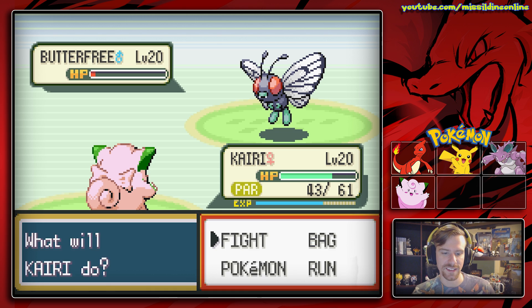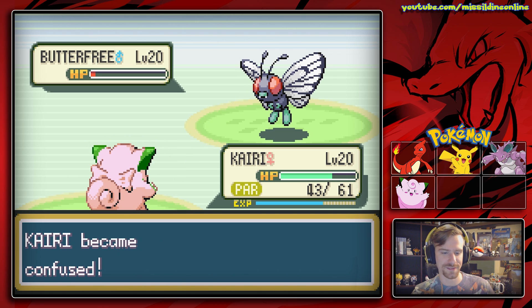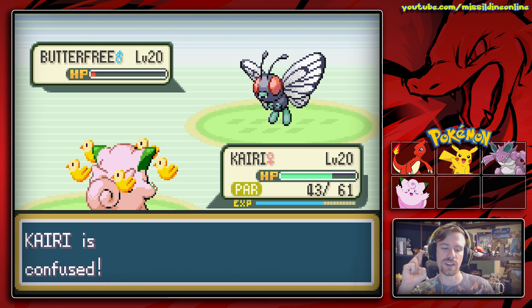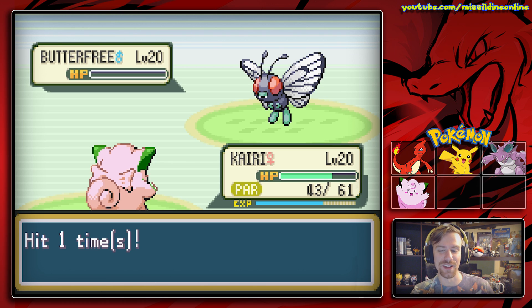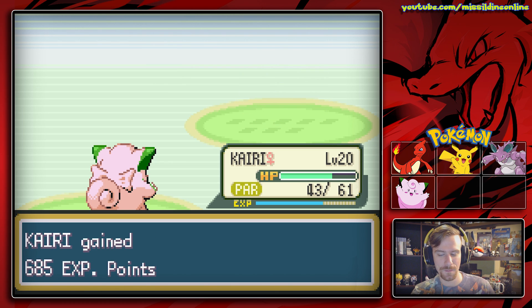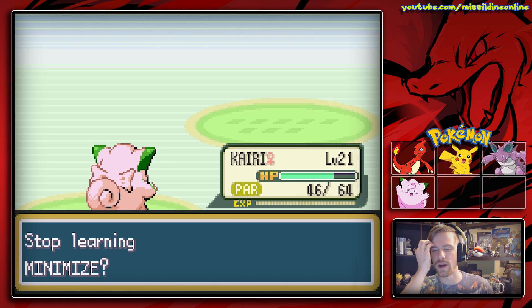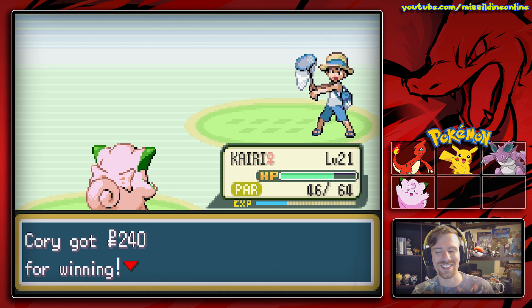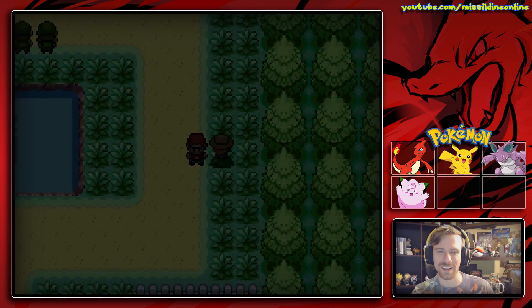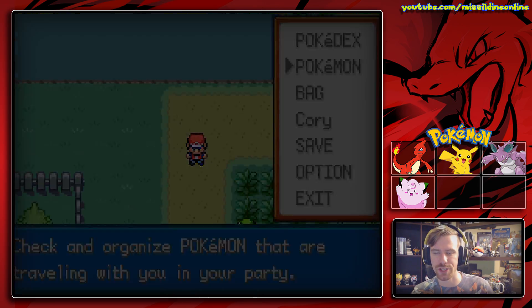We're confused again — para-fusion yet again. Come on Kairi, you can do this! Maybe Kairi will hit level 21 on this — definitely! 685 experience for that Butterfree. Kairi is trying to learn Minimize — we actually don't want that. Minimize is cool, it raises your evasion, but for a Clefairy we don't need that at all. Kairi is still paralyzed so I'm going to switch in.